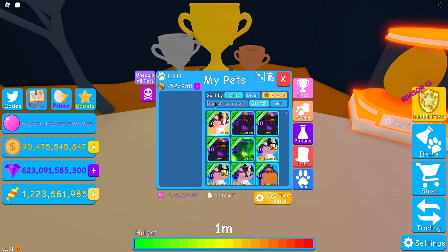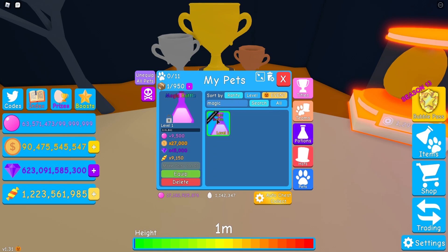Over here we have the base stats for it. We have 9,000 bubble, 27,000 gold, 25,000, and 9,000 gems at 9,000 candy multipliers.